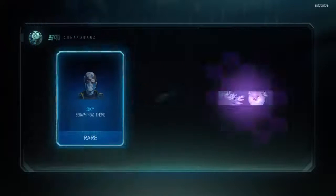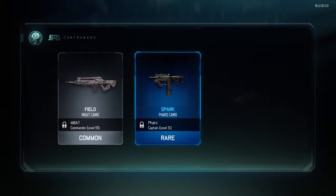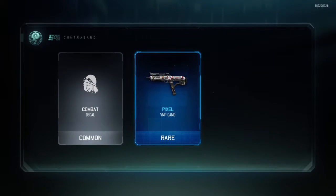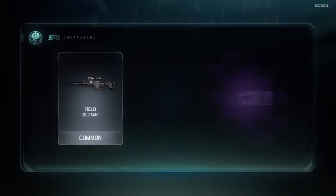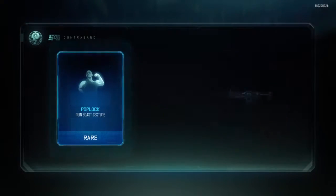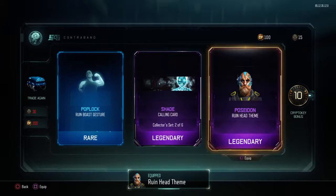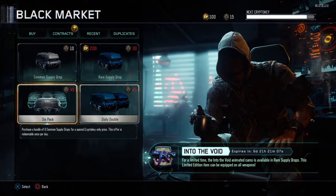Last of the COD points, going to have 100 to spare. Seraph head theme, shark. Let's try and get a good one on the crypto keys. Field M8 - seraph, no chance. I've got 15 crypto keys guys, so that's going to be it. I got prestige argus camo - I thought I actually got a gun, I was like what - but it's just camo. Shade calling card. That's going to be it for this one.